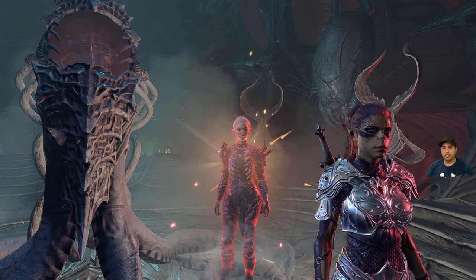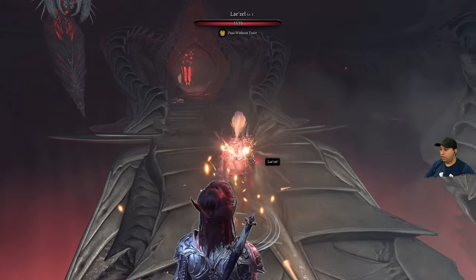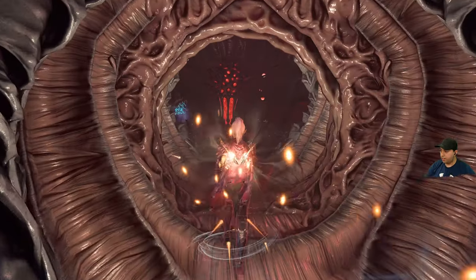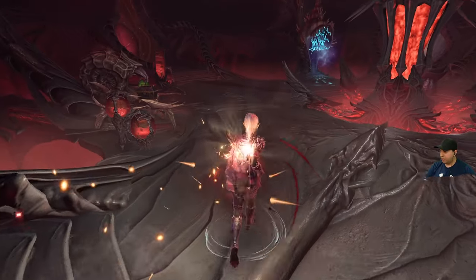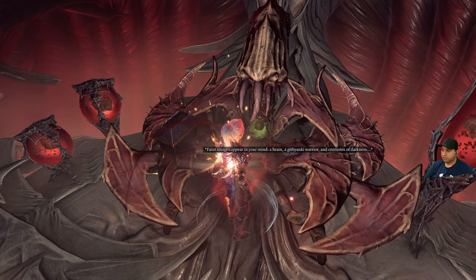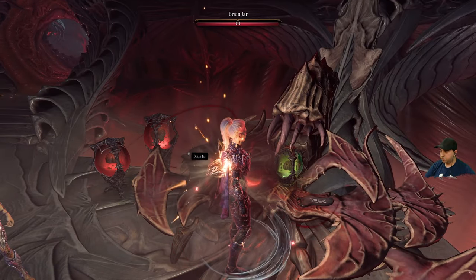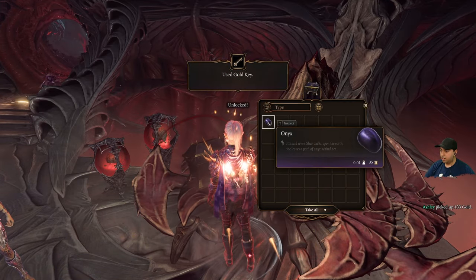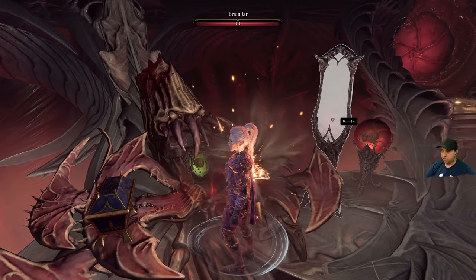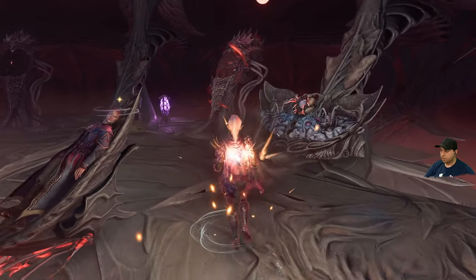After all that customization, got a little thirsty — time to get a glass of water. Back out now. Did we see this thrall? We did. Now to go back through this sphincter. What's over here? Another tablet — images appear in your mind: a brain, centuries of darkness. What's this? That's what our gold key was for. A brain jar. Let's insert the rune — the console hums to life.